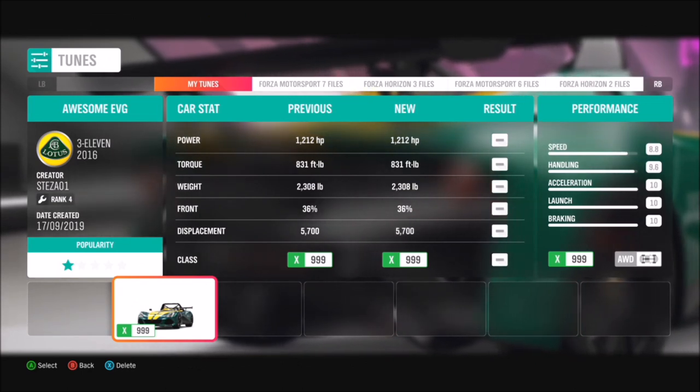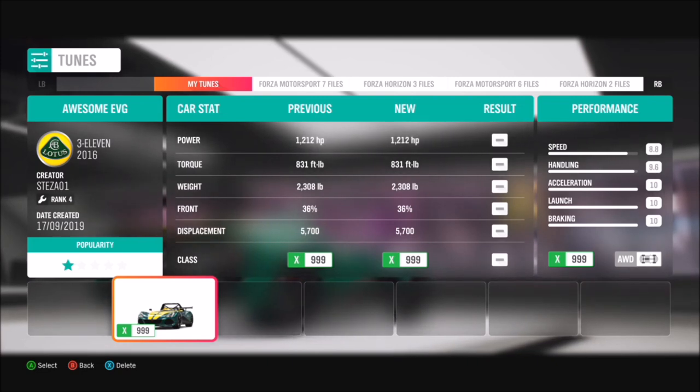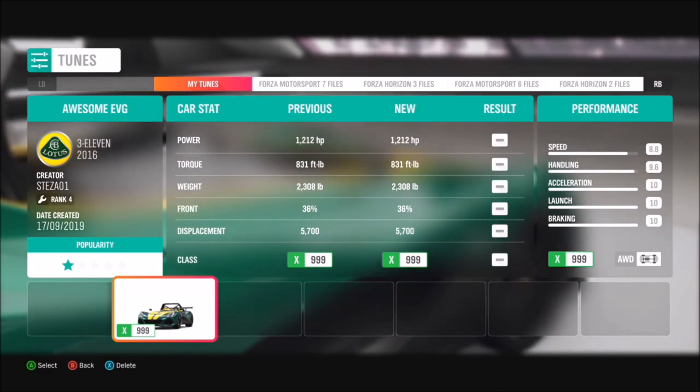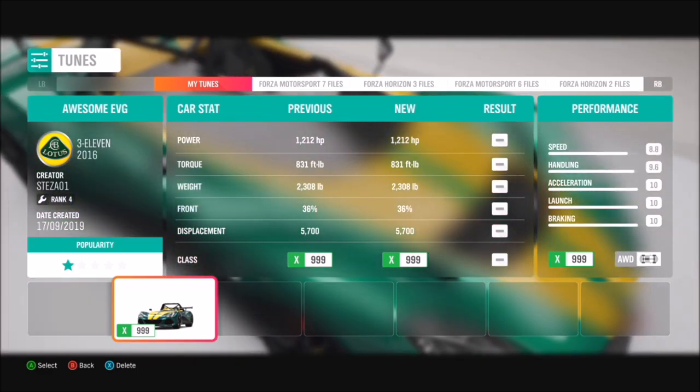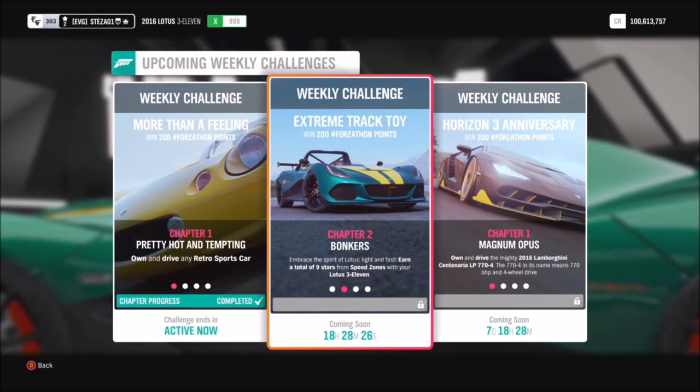I have created a tune as you will definitely need it for a couple of the challenges. It's an absolute animal being X-class and four-wheel drive, light as a feather and 1200 brake horsepower, so trust me it's very quick. Not the easiest to control, but definitely worth a punt.